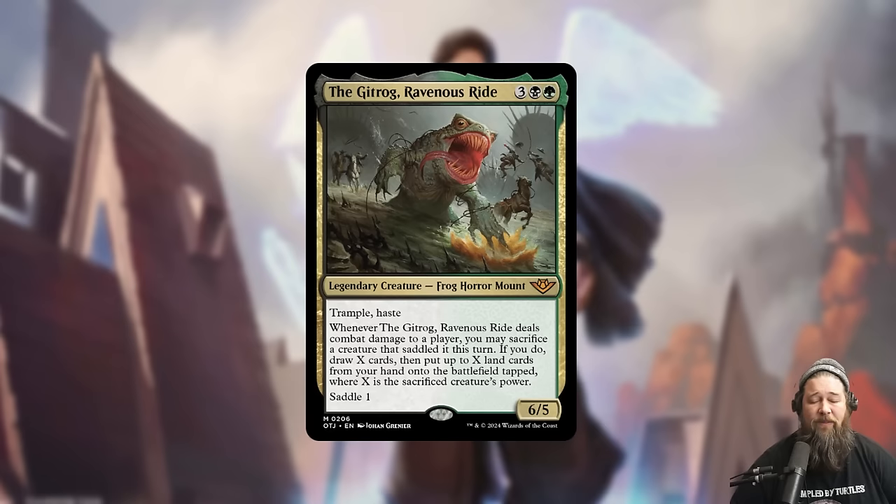First up today, we have a ton of mythics, including a new Gitrog in Gitrog, Ravenous Raider. This card is kind of ridiculous — five mana, 6/5 Legendary Frog Horror with Trample and Haste. When it deals combat damage to a player, you can sacrifice a creature that saddled it. If you do, you draw X cards and put X land cards from your hand onto the battlefield tapped, where X is the sacrificed creature's power. And it has Saddle 1.